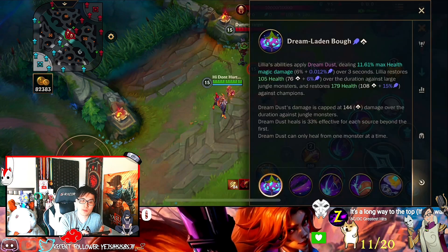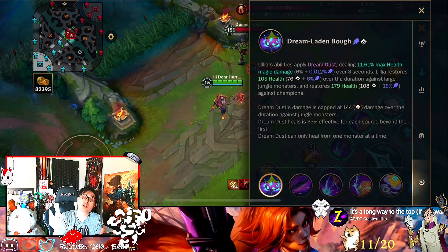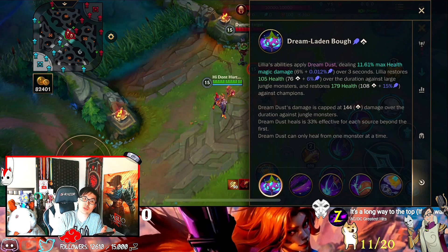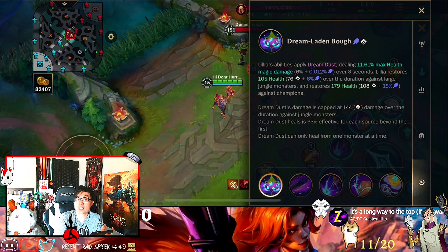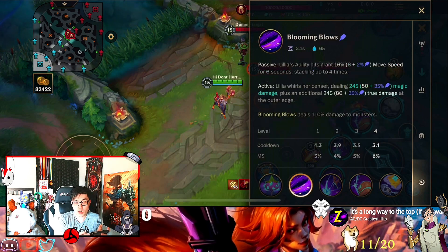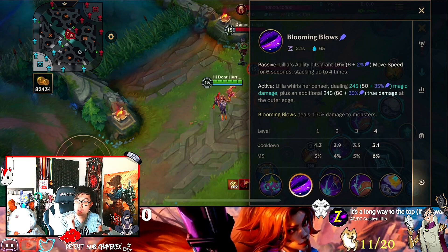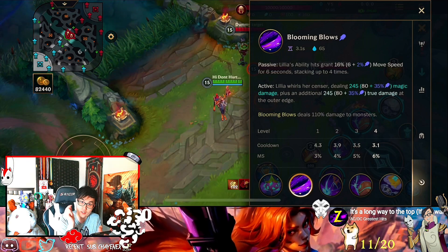Let's go on to her passive. Whenever she does damage to the enemy, she applies damage over time — just like Teemo poison, super fun. Her first ability passive gets stacked up to 4 times whenever she swings or does damage to an enemy; she gains movement speed, so she runs very fast. She's a deer, four legs. And when it's active, you press it and she swings around like Darius.